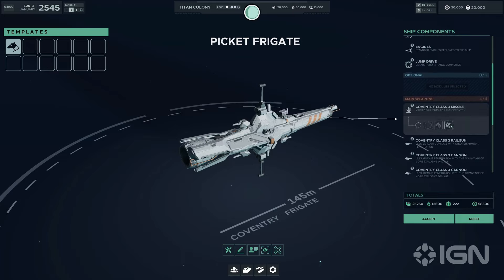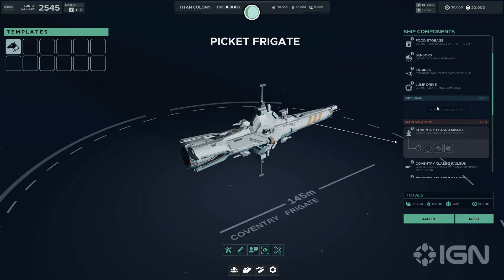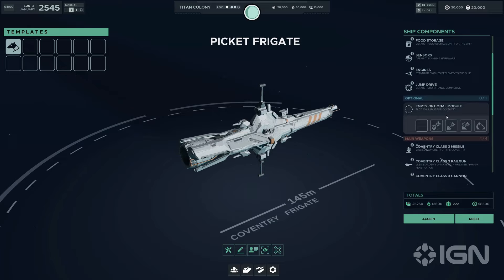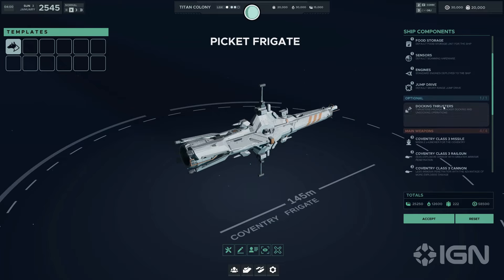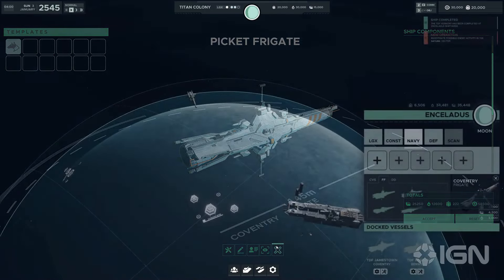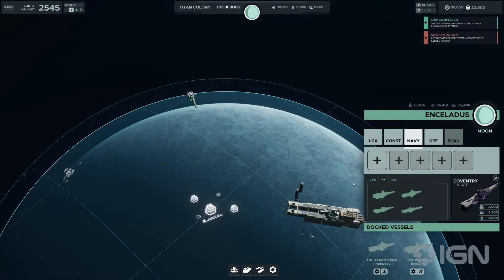Considering its heavy armaments capabilities, the Coventry class is an ideal choice for frontline engagements and fleet defense. Equipping it with combat thrusters and a mix of railguns and cannons can make it a formidable adversary in direct combat, capable of piercing enemy defenses while withstanding retaliatory strikes. For missions requiring rapid deployment or extraction, docking thrusters could enhance operational flexibility. The Coventry's formidable offensive and defensive capabilities make it the backbone of a fleet, capable of holding the line or pushing forward aggressively.